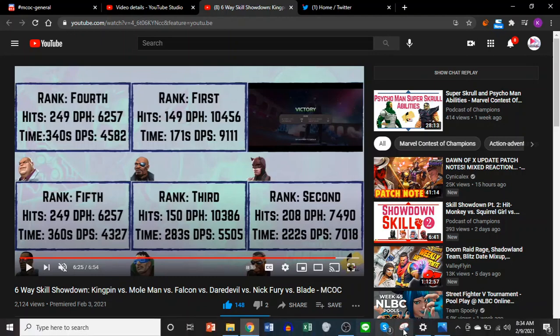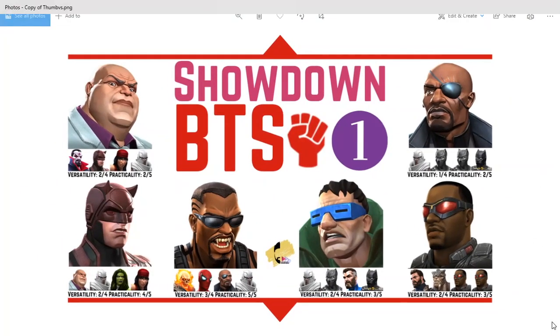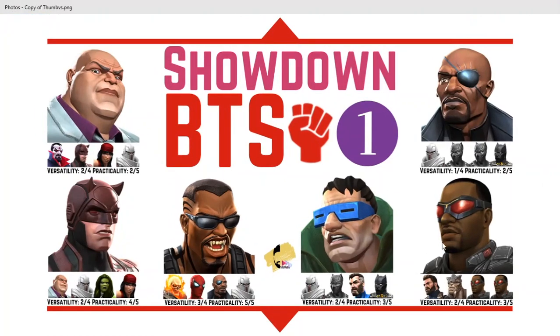Let's see what kind of teams I used. I put together this little infographic here to showcase the teams that were used, and first of all this is mostly for fun — it's not meant to be practical or actually doable in a lot of real content. I'm scoring each of these teams based on versatility and practicality. The versatility score is going to be out of four, and versatility basically assumes you're bringing the main character along and then measures how many of the remaining characters are offering something unique, significant, and meta-relevant.